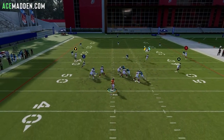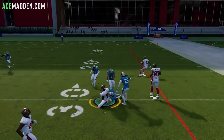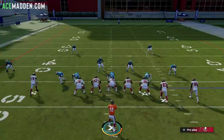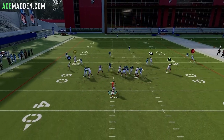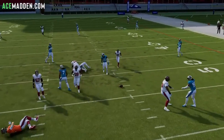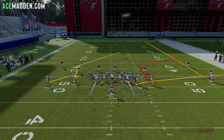Against a Cover 2, the flat might not be as available, but then you're going to have this angled post from Y. Run it again and you'll see the corner route get open — I kind of got shed there, but the corner route is going to get open especially if you clear them out with a streak.